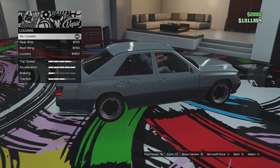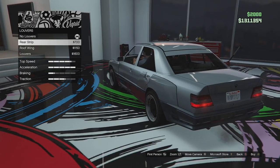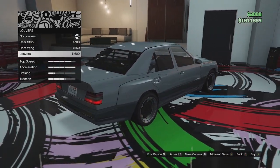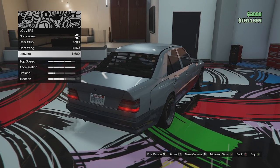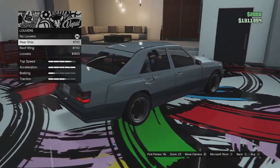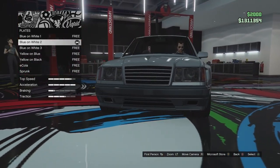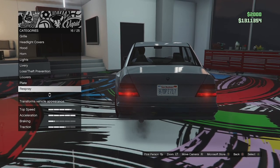Louvers next — we've got the rear strip, like a rear sun strip, which I've never seen before. We can go for a roof wing and window louvers as well. Those of you who've been around the channel will know I think louvers only look good on DeLoreans and Lotuses, so I'm going to leave it standard, although the rear sun strip is pretty cool. Plate options: it has a plate at the rear and did have one at the front, but we've removed that.